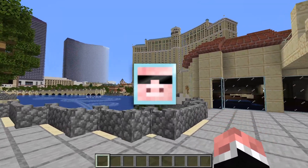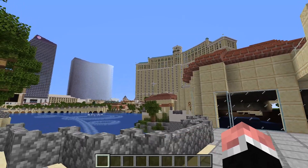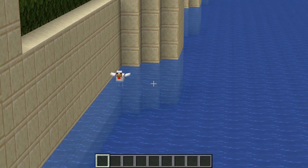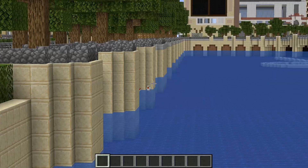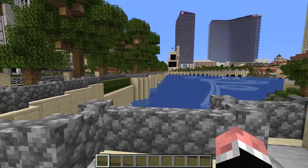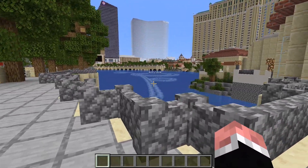Hello everybody, welcome back to another episode of the Las Vegas super duper project in Minecraft. Today we are joined by chicken in the water. I'm pretty sure he's been there since like episode 3, along with all these other ones. I remember just throwing a bunch of eggs into the water and yeah, there's a bunch of chickens in there now.